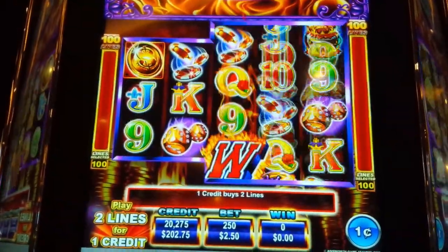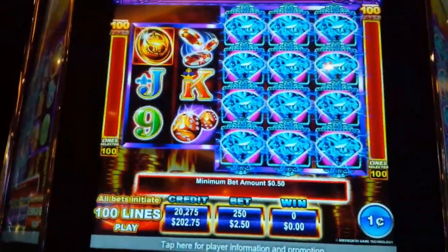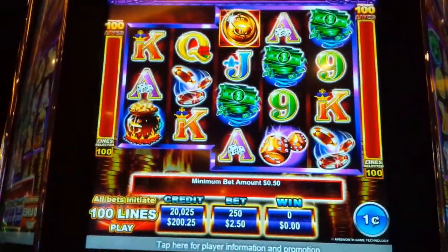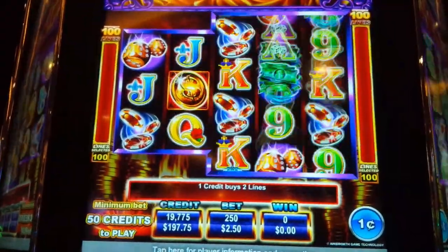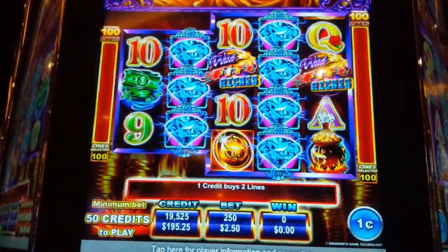I'm doing two 50 max bets. That's our top symbol. Let's get something cool. I like this style of game — it's a clone of Matza Magic, I believe.